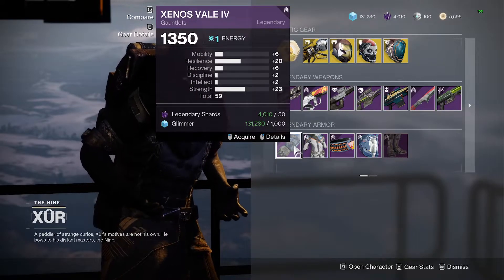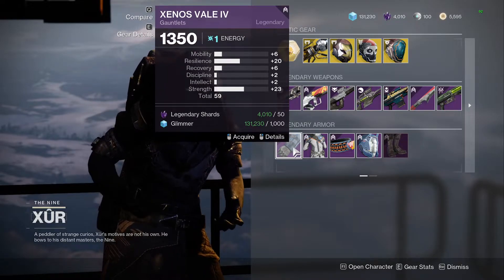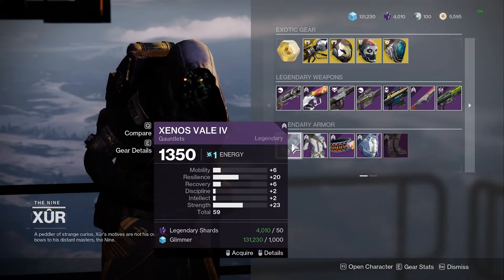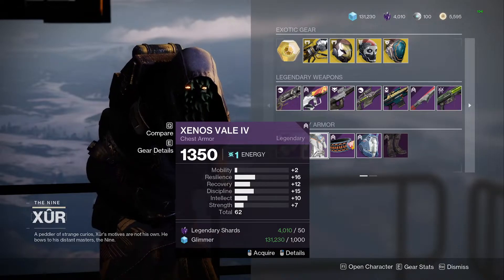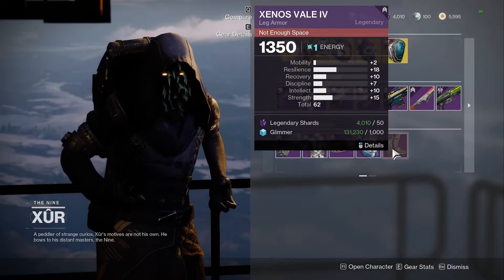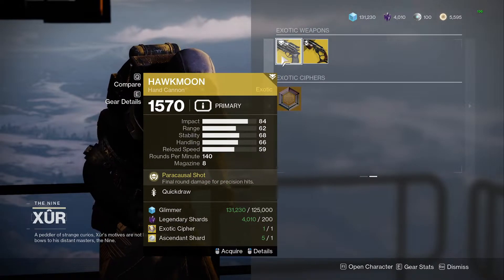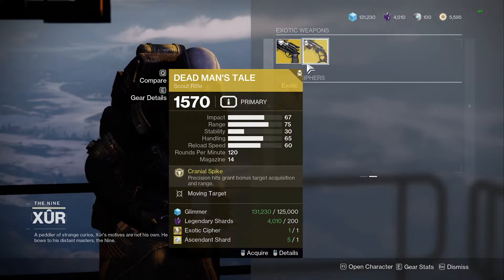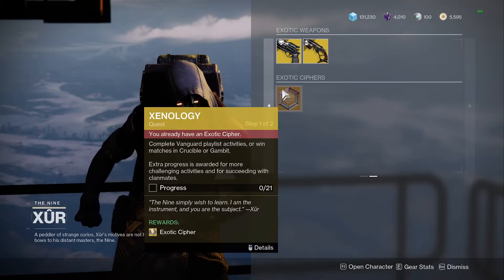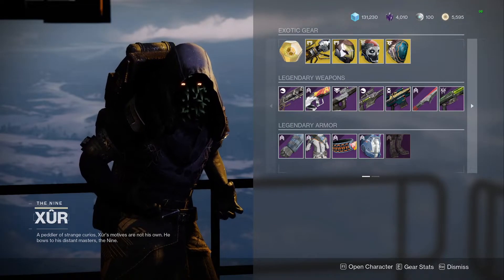For the Hunter armor, we have good resilience and strength on the gauntlets — I know I'm on the Warlock, my bad. This is a low stat but can be a good roll for a new player. The chest piece has too much of a spread. The helmet — I'll pass. The boots — I'll pass. For the two exotic armor pieces, we have the Oathkeeper with Quick Draw and the Deadman's Tale with Moving Target — I'll pass on these two, this is not the best roll you can get on them. Don't forget to pick up your Xenology quest for your exotic cipher.